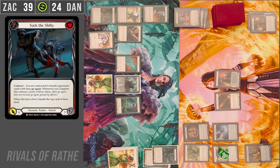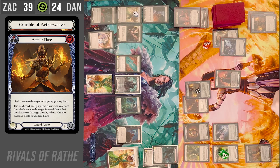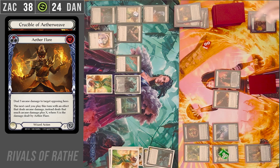On my turn, I will tick up Tunic. I will activate Crucible, Crucible, and then I will Flare for four. I will Arcane Barrier free. And take one? Yep. Arsenal and pass. I don't like what's going on over there.